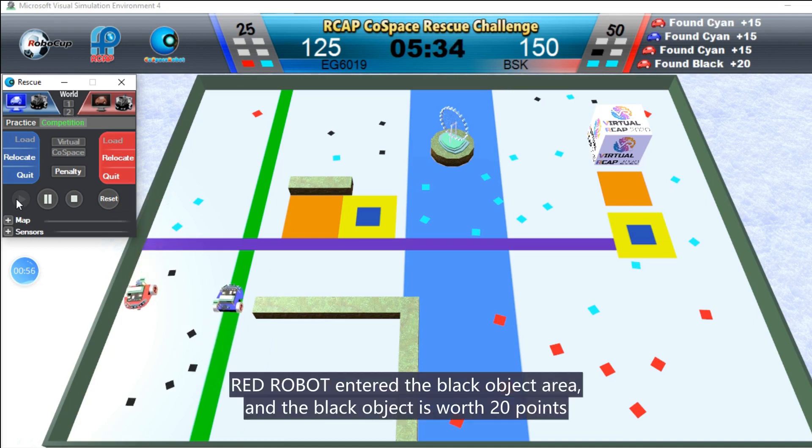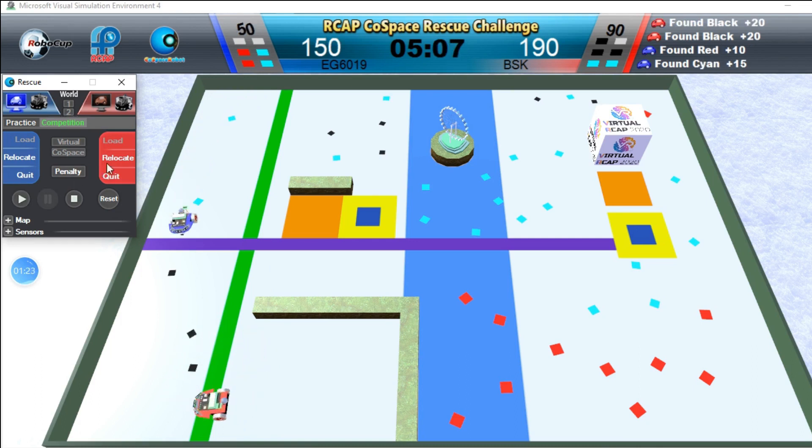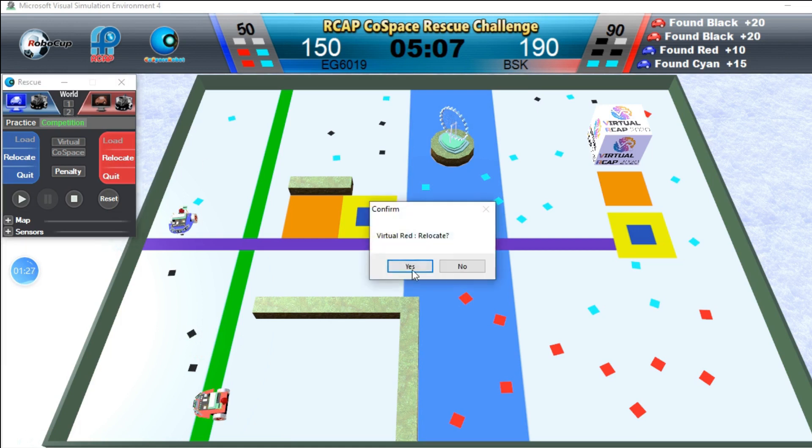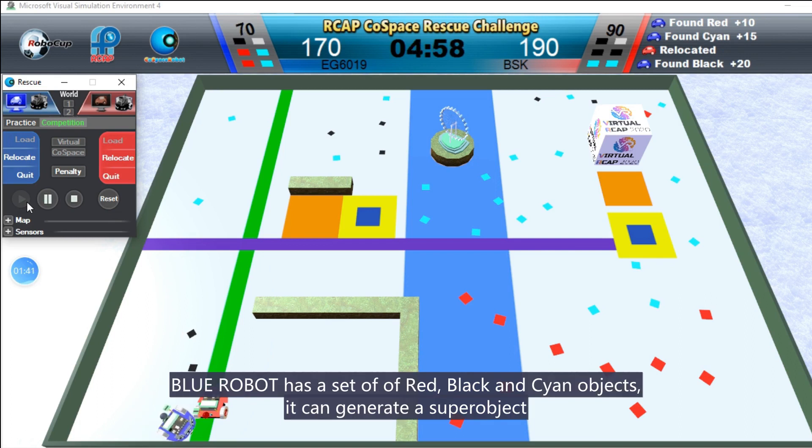Radrobot entered the black object area and the black object is worth 20 points. The blue robot has a set of red, black and cyan objects. It can generate a super object.